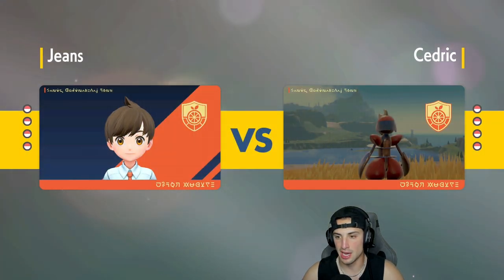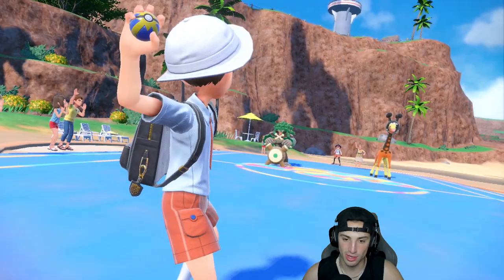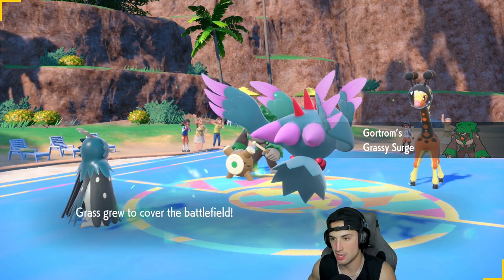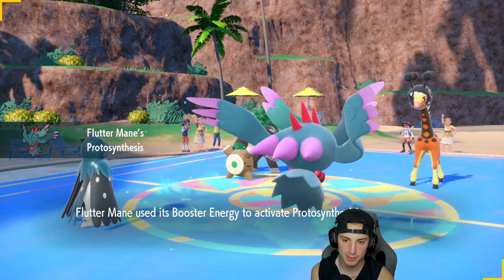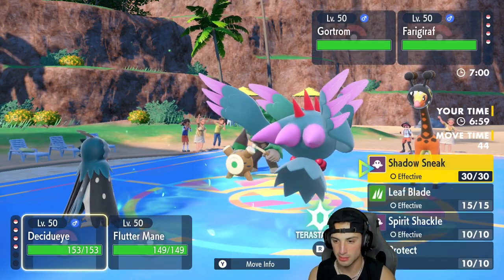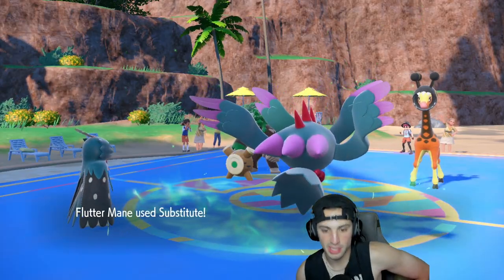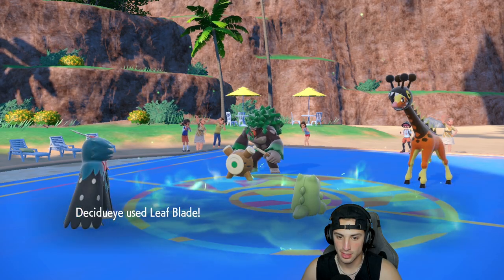It's a Breloom and Frigibax lead — no first-turn priority moves for me, but my grass moves are hitting like a truck. I think it's a simple substitute setup here. I believe we set up sub — I really like Leaf Blade's damage output, and I really like setting up a substitute. They could potentially set up Trick Room, but we're going for the sub, getting after it with Leaf Blade cooking.